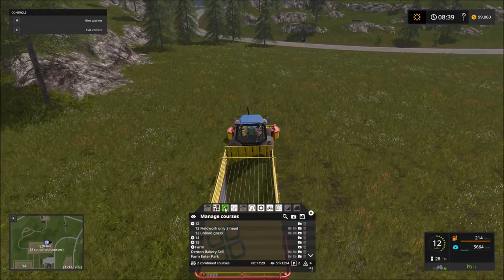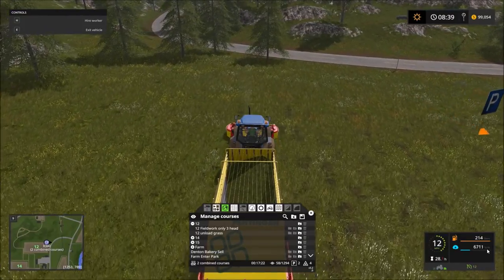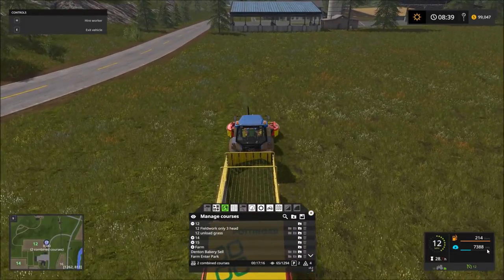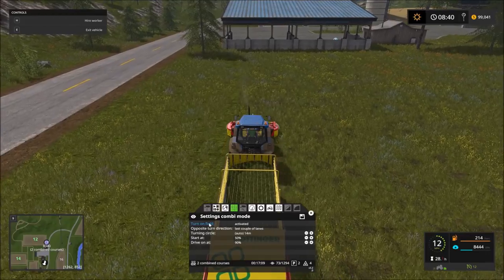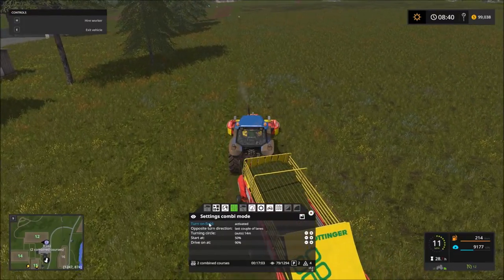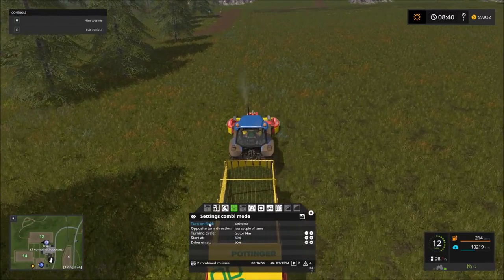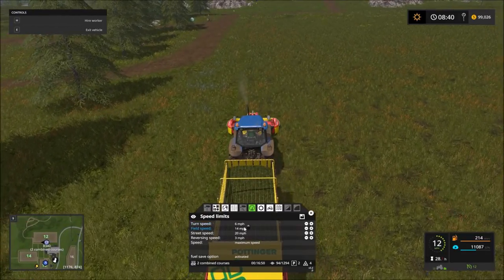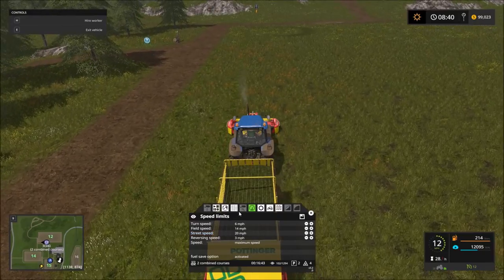As we continue, once he gets completely full — he's at 30 percent right now — it won't take long before we see how he does with the unloading. Let's see how he handles turning on the field. I'll keep that activated — the headlands should help. Street speed I've reduced a little bit to keep these guys from taking corners too fast when applicable.